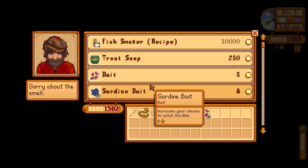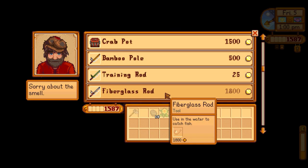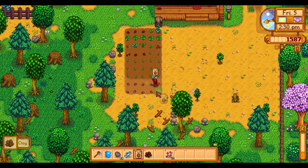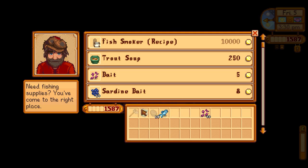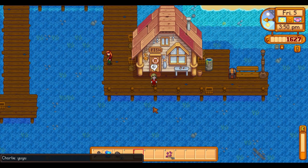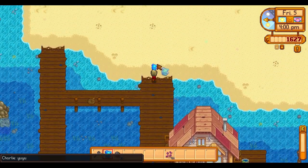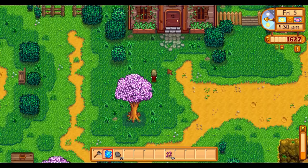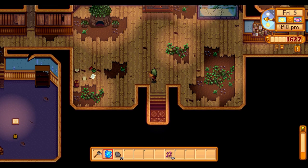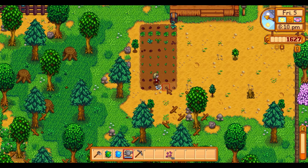I headed to the beach, attempting to buy a fishing rod before realizing it was 1,800 gold, not 1,500. So I hauled all the way back to the farm, planted my potatoes, and went to sell Willy my anchovy and sea jelly — but he doesn't buy the sea jelly. So my trip was absolutely wasted, as there was no forage on the beach and it was going to close by the time I got back. A bit annoyed at myself, I went to the community center to trigger the wizard's speak menu and went home, watering the potatoes I planted.